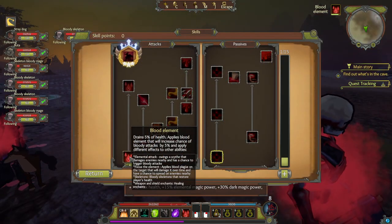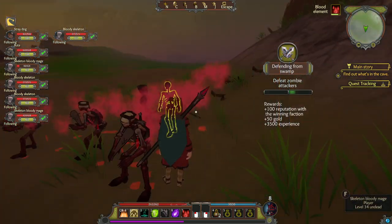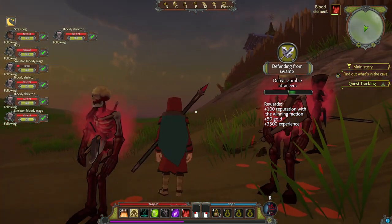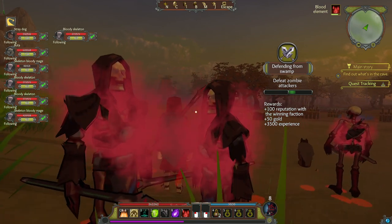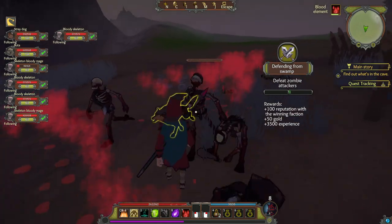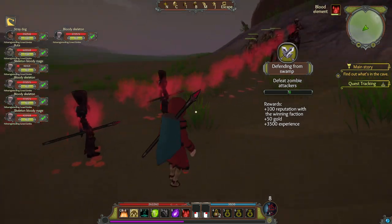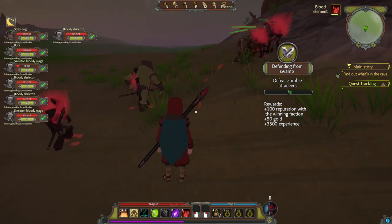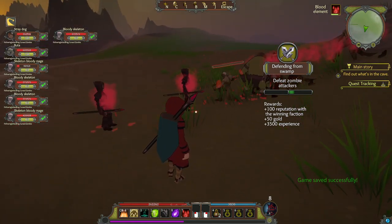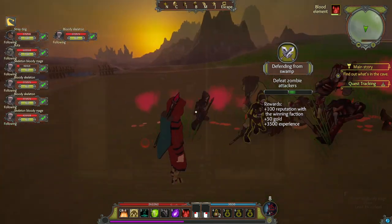The blood element is an interesting one. Aesthetically, the skeleton warriors look very cool — they're lightly armoured skeletons with axes and clubs, which look blood-splattered and drip blood. The skeleton mages are armoured and hooded and shoot balls of blood at enemies. The useful thing about the blood element is that these minions leech health from enemies with their attacks, and this leeched health heals the player. For my character this isn't so useful because I'm seldom in harm's way, but if you're playing a melee necromancer that's always up close and personal with the enemy and taking a beating, these life-leeching skeletons would be perfect.